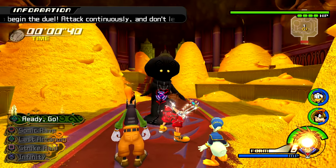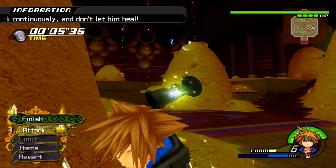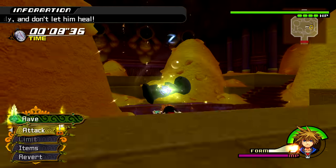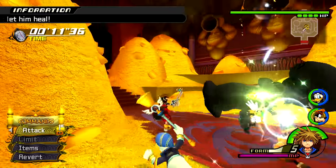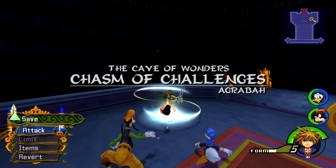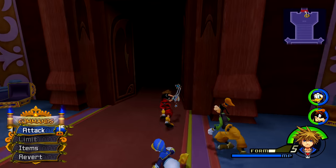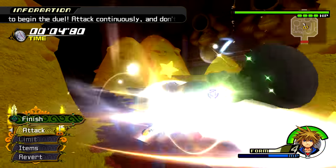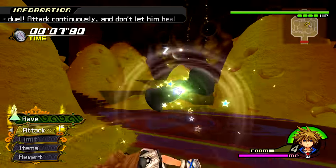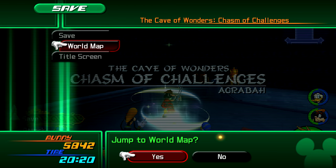Transform into Limit Form and quickly press L1 and Circle to do Sonic Rave. Once you start, keep mashing Triangle and eventually you will do the Finish Command at the end. After the limit finishes, press L1 and Circle again to do another and get another Finish Command. Once you run out of MP, head back to the save point and tap Triangle on it to open the save menu — but don't head out to the world map yet. Exit the save menu and your MP will be fully charged again, giving you the freedom to go back into the Treasure Room and perform more Sonic Raves on the Mushroom. Keep repeating this until your Form Gauge starts looking low, then head back to the save point and exit to the world map. Return and your Drive Gauge will be fully restored.